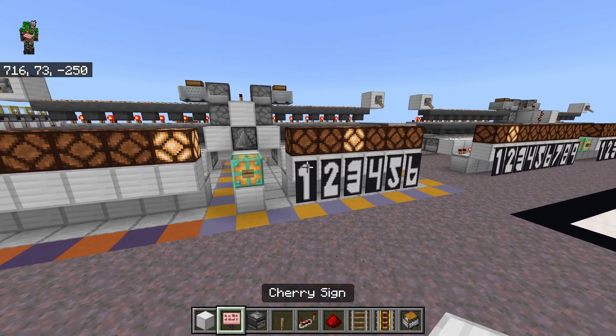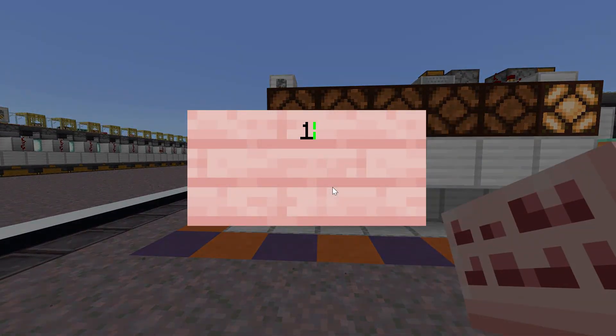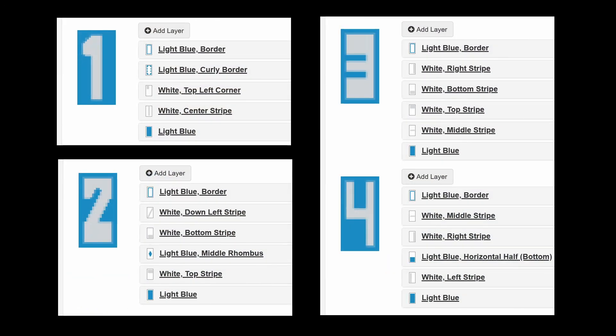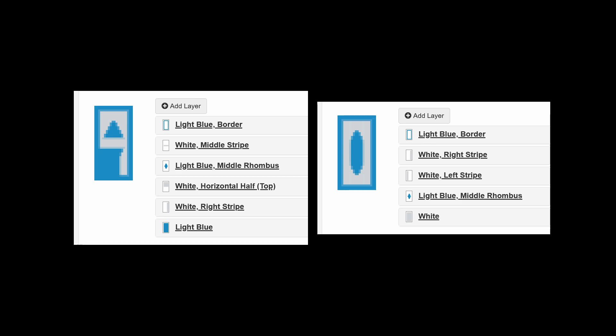If you don't want to use number banners, you could always just use signs and write the number on the sign. Another idea is using item frames with items inside to have a random item selector rather than a random number selector. But if you do want the number banners, here are the patterns for you to copy — just take a screenshot, copy the layers, and choose whatever colors you want.